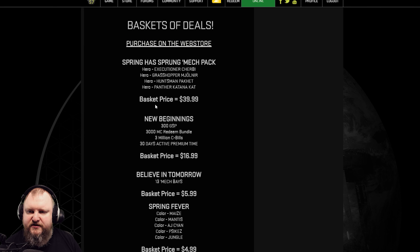Moving on to the baskets of deals, which can be purchased from the mech store or web store. The Spring Has Sprung Mech Pack features four hero mechs for $40 — so $10 per mech. You get the Executioner, Chirby Grasshopper, Mjolnir, Huntsman Packet, and Panther Katana Cat. These are all solid mechs.